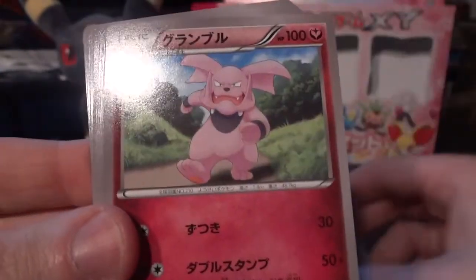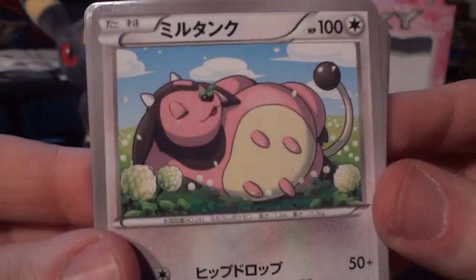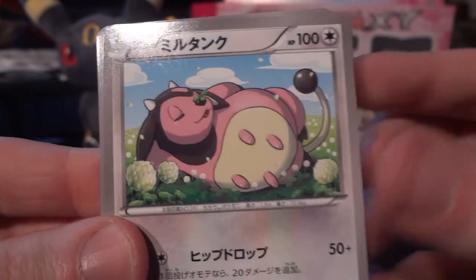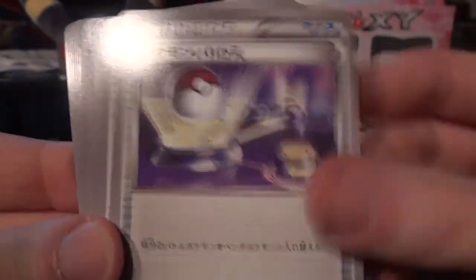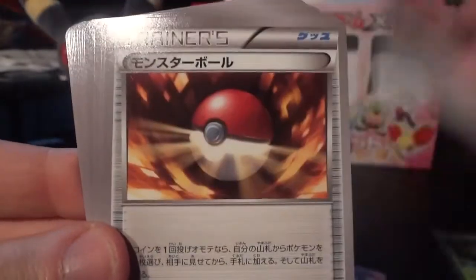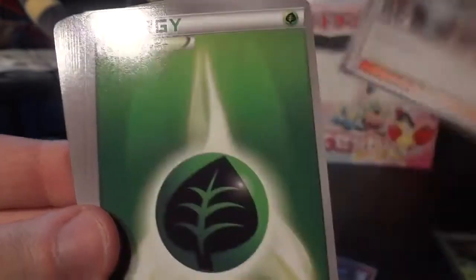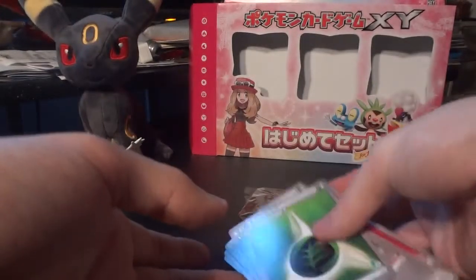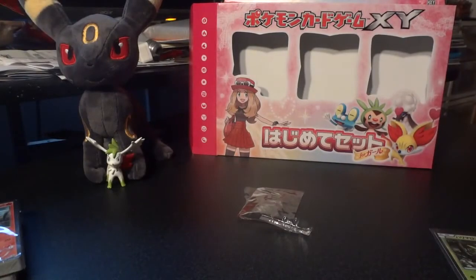Snubbull and Granbull — the new fairy type. Swirlix. Miltank was not in the last one, so that's probably the counterpart to Snorlax, which I believe was in the first deck. There's another Bunnelby. Potion, Switch, and two Pokéballs. Tierno, the new supporter, which is the same as Sharon. And then grass energy and fairy energy. Hopefully I can pick out the two new cards from the remaining half decks as I go.